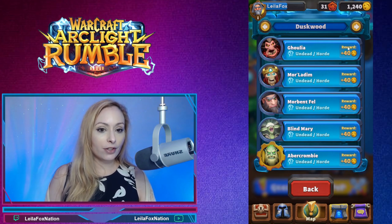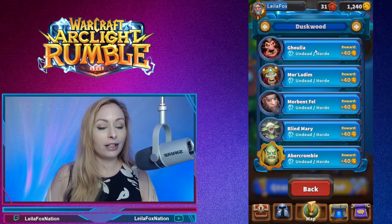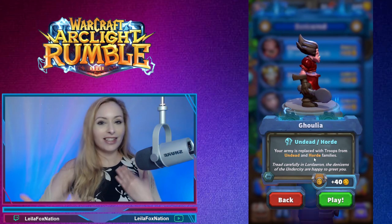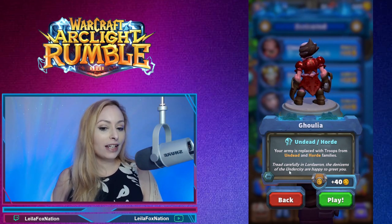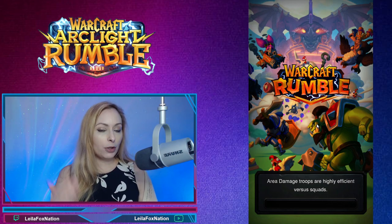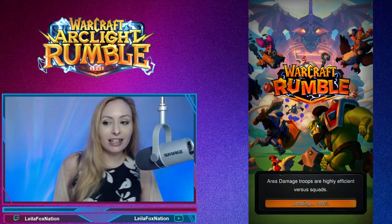If you don't have enough cards to make a full deck for the condition, don't worry — the game will actually make one for you and give you a leader. You also get extra gold coins from these events. Because this one is Undead Horde, it's going to give us extra guild points towards the Undead Horde family. Also, when you complete areas in the game normally you don't get gold again, but you do get it through an Arc Light Surge.